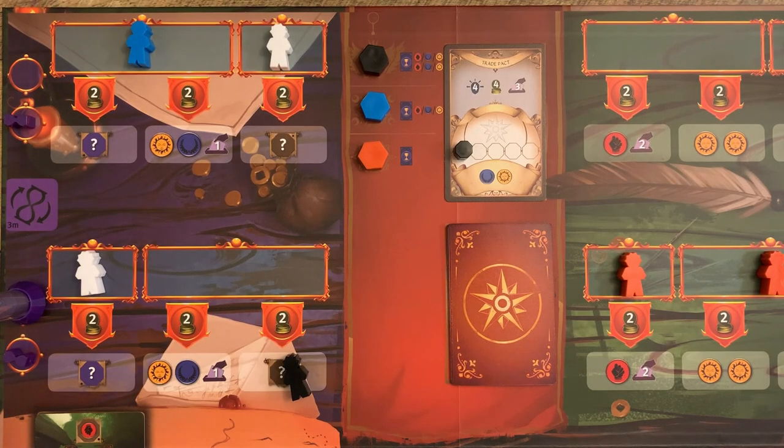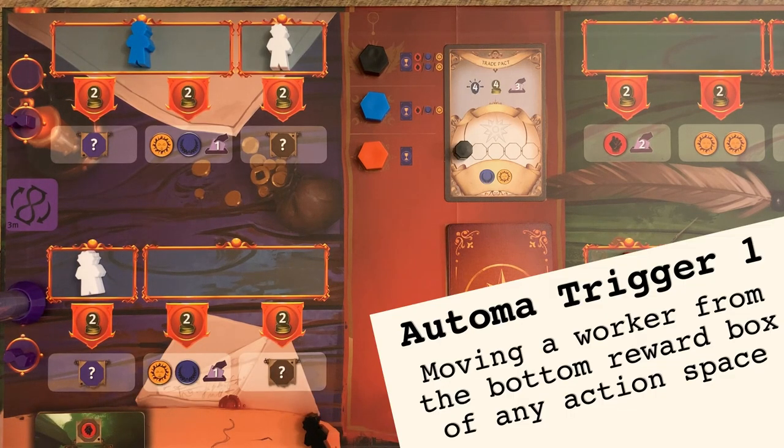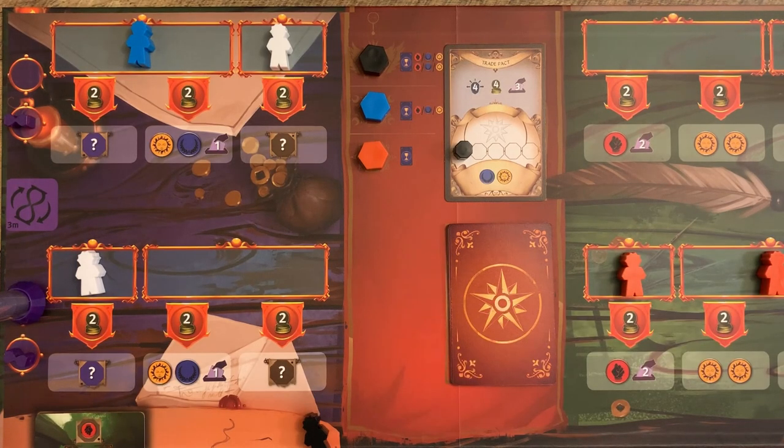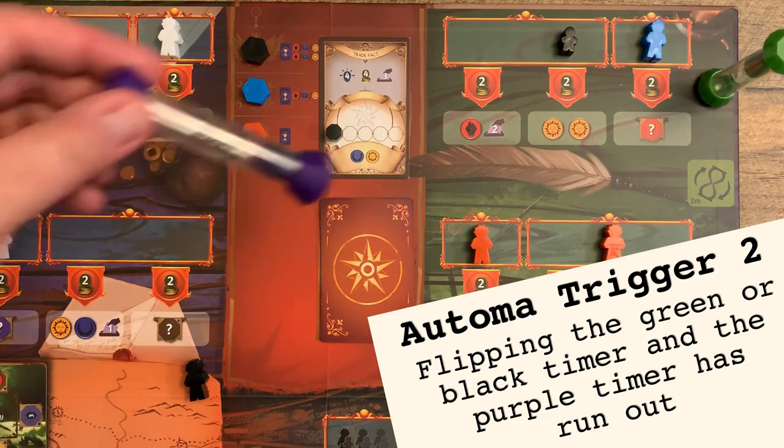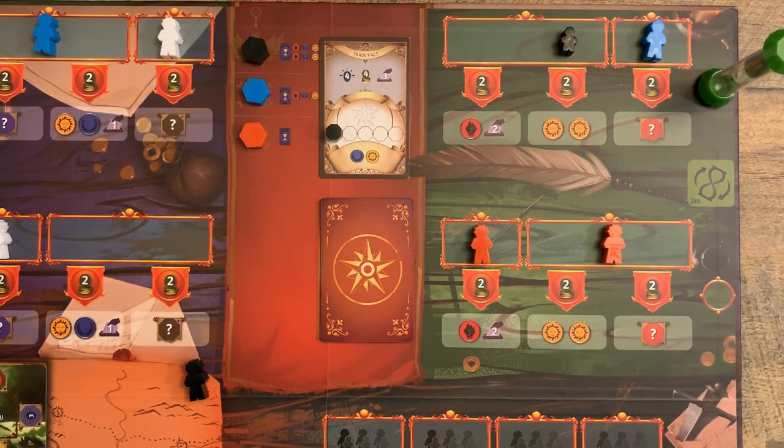Let's talk about what two things trigger an Automa action. First, when you move one of your workers off the bottom reward box of any action space — since this takes place before you place your worker on another space, it's probably a good habit to put your worker back on your mat or just off of the reward box to keep track of where you were in the process. If a stratagem card would remove the worker from the reward box, the Automa is still triggered. The second trigger is when you flip the green or black timer and the purple timer has run out.